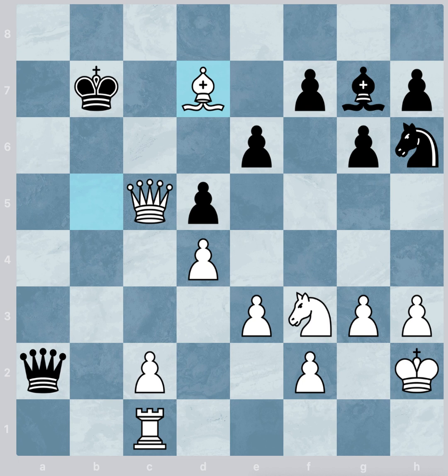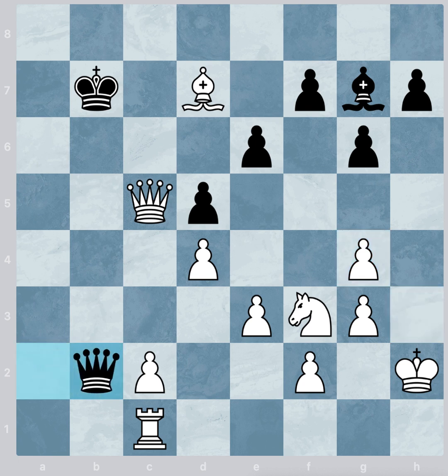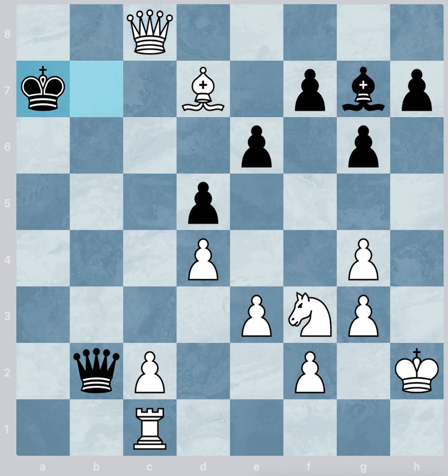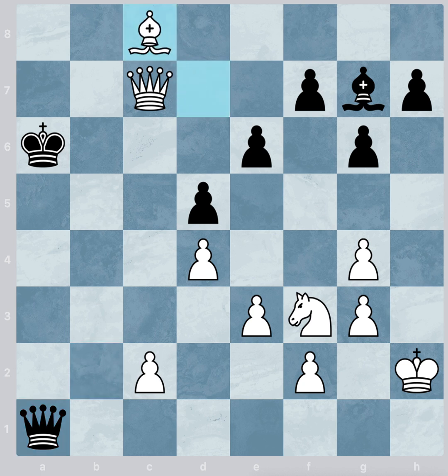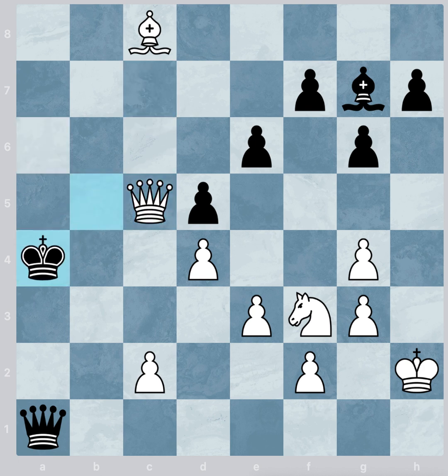The black player can postpone checkmate by moving the knight to g4 check. The h3 pawn captures the black knight. The black queen moves to b2. Now the white queen moves to c8 check. Here the black king moves to a7, because moving to b6 results in losing the black queen and then checkmate. The white queen moves to c7 check. Blocking with the black queen results in checkmate, so the black king moves to a6. White sacrifices the rook check, the black queen captures the white rook. The white bishop checks the black king, black king moves to b5, the white queen checks the black king, black king moves to a4. Finally, the white bishop moves to d7 checkmate.